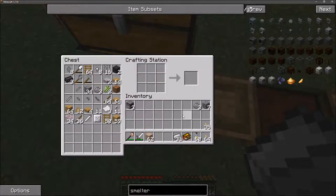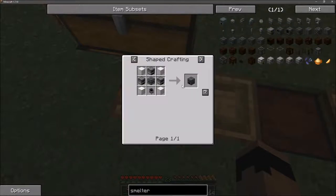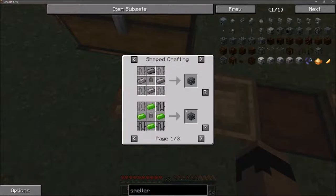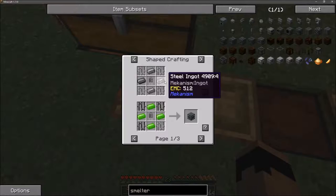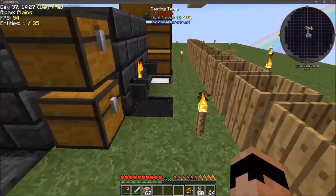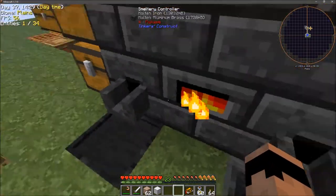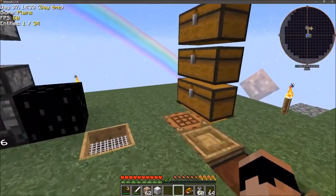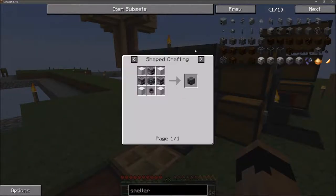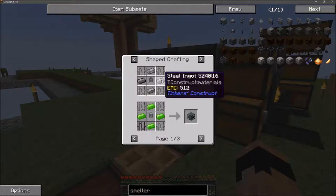We also need a cauldron and four blocks of iron. But the hard part is the machine chassis - I need steel and a capacitor. That's a problem. How am I going to get steel?